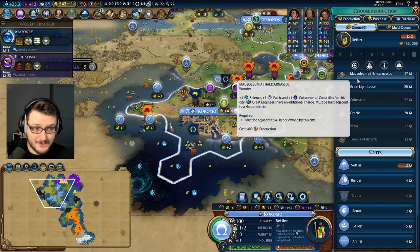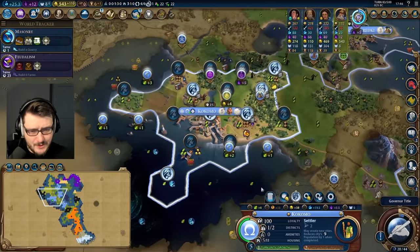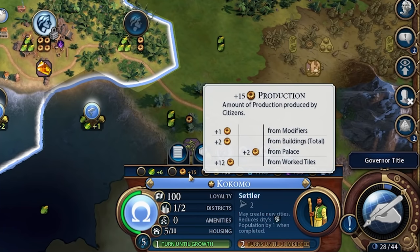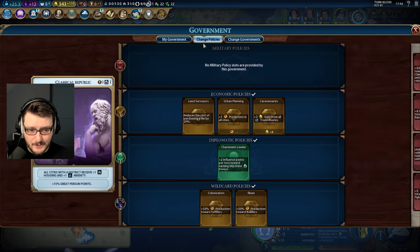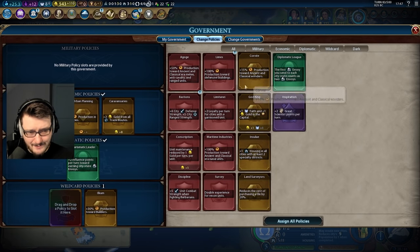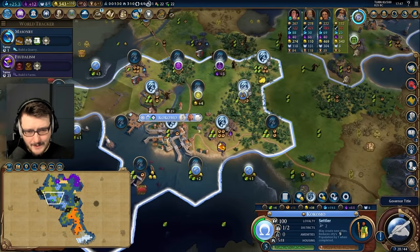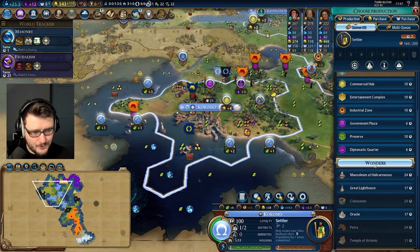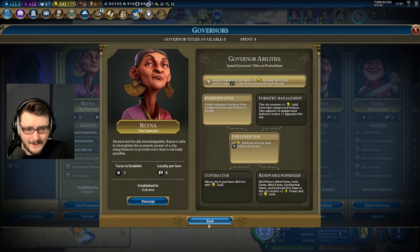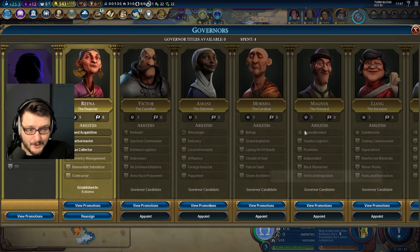We can immediately rush it — it would take 27 turns. The production of my capital isn't amazing, it's pretty good at 15 but not amazing. If I were going to do that I would do something a bit more like this — now it's down to 24 turns, that's a little bit more reasonable. Let's go ahead and take Tax Collector on Reyna and then we want to go Contractor.